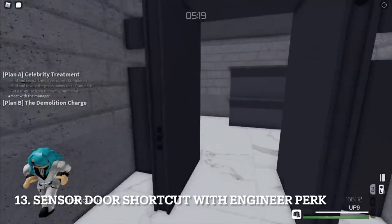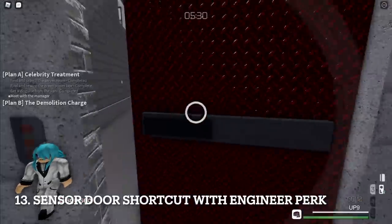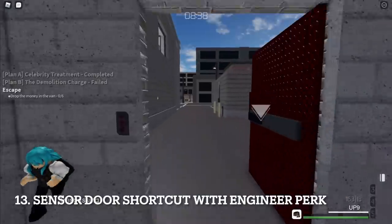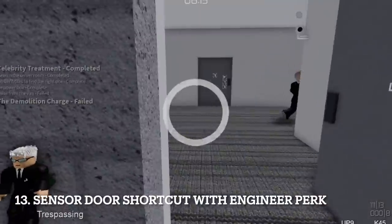In stealth, with the Engineer perk, you can open the sensor door to unlock a shortcut where you can safely transfer the money bags to the van faster. If you don't have it, you can still complete the mission without it.